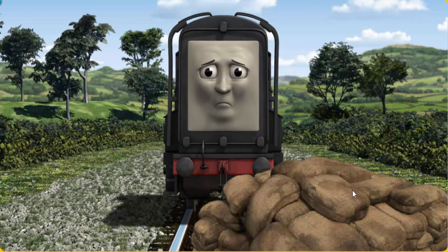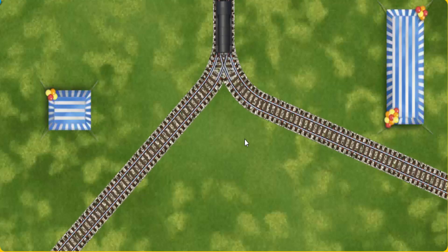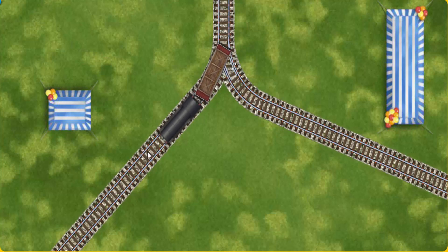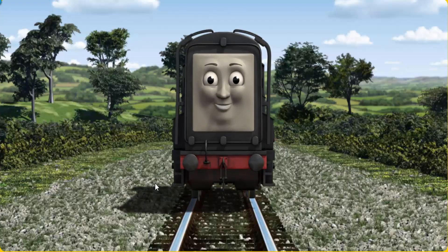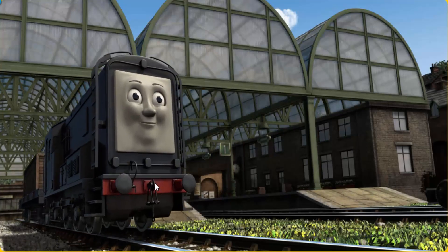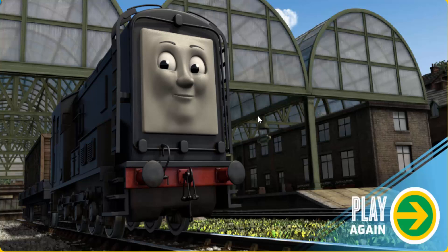Suddenly the tracks were blocked. Diesel had to stop — he needed to go a different way. Show Diesel the track that goes nearest to the shortest tent. Let's go! Diesel arrived proudly at Knapford Station. With your help, it's right on time.